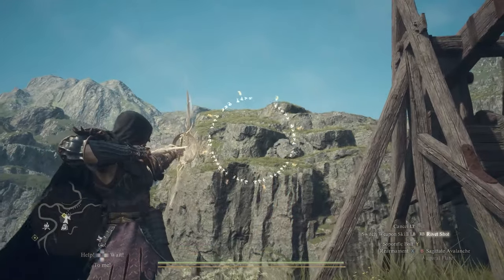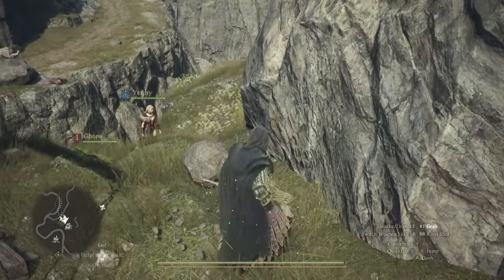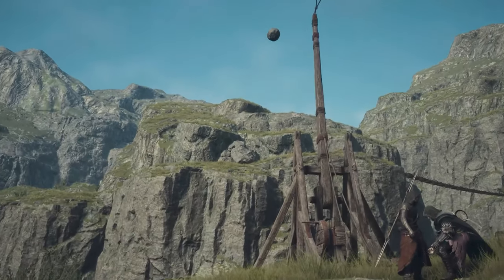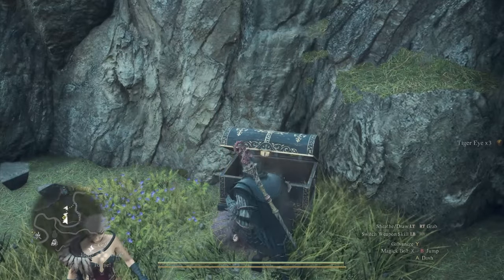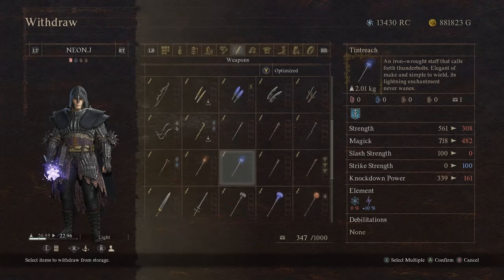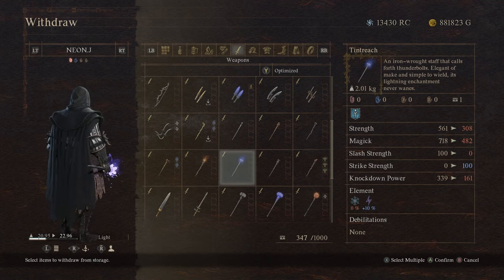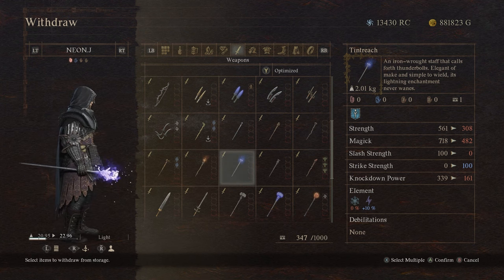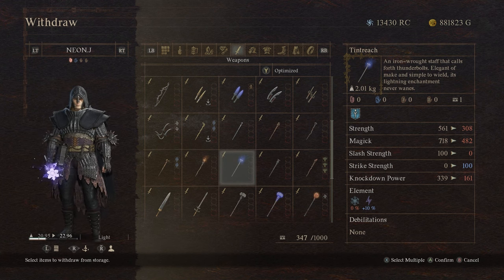Welcome back. Today I want to show you how to find this very well hidden chest that you have to use a tribute shed to get it revealed. Inside the chest you get the team rich stuff as well as some resources and tiger eyes. The weapon itself is pretty decent — it's not the best in the game, and you can also buy it for around 30,000 gold, but why buy it when you can get it for free? You should probably save the gold for the best end-game weapons.